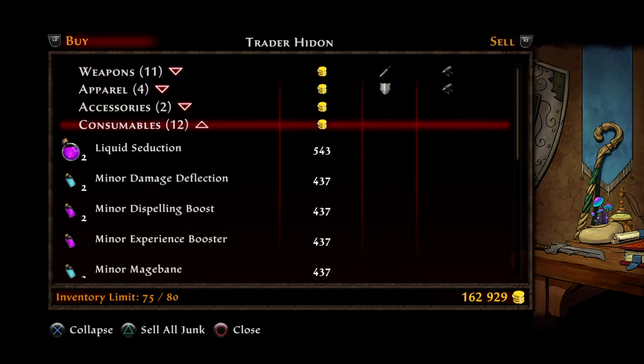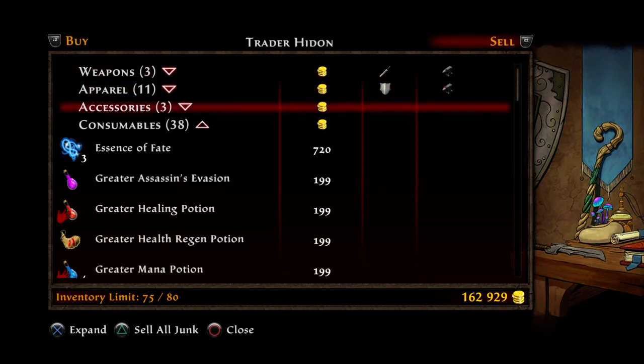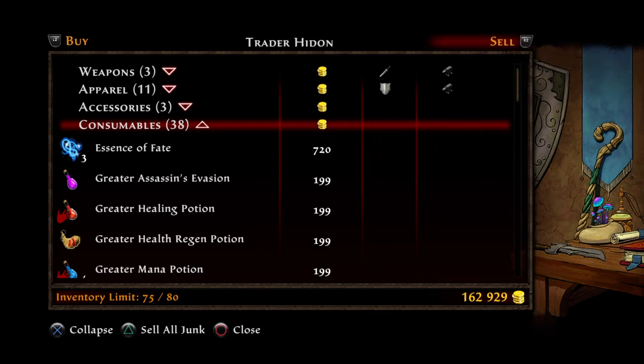Let's recap: if the merchant has the same exact item as yours for sale, all you need to do is buy one item, then flip over to sell and it'll be listed under sold items. If he does not have it, you sell whatever item it is, then exit out of the conversation, go back in, go to your sold list, find it, buy it back from them, go over to sell, and then you'll be able to do it at the higher price.